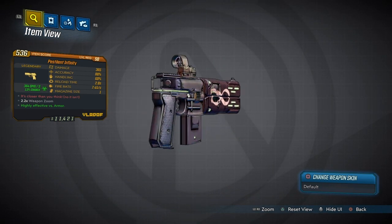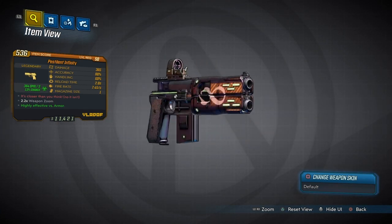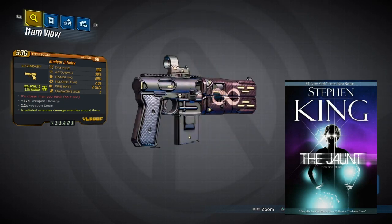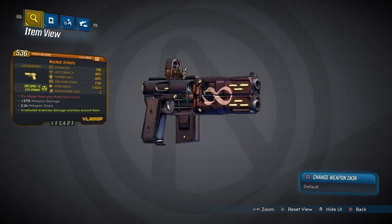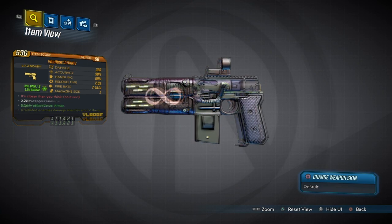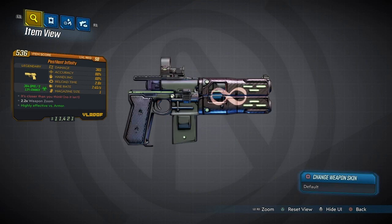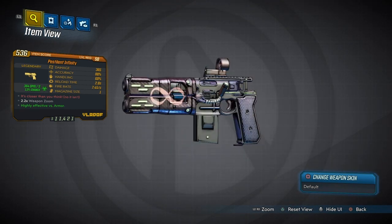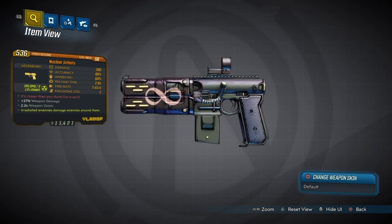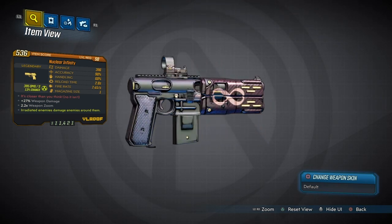Now the Infinity Pistol comes with the red text: 'It's closer than you think. No, it isn't,' which is actually a reference to Stephen King's short story in a book called The Jaunt. The Infinity Pistol comes in many different varieties, as you can see right here, manufactured by Vladof. This is a returning Borderlands 2 weapon, but it's actually a variant of a Borderlands 1 weapon called the Dove. The Dove was a unique repeater pistol, also manufactured by Vladof — just a little bit of history for this very lovely weapon.